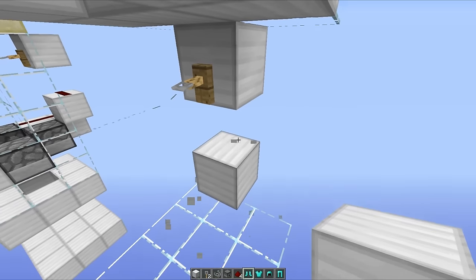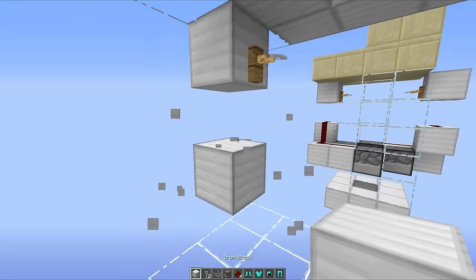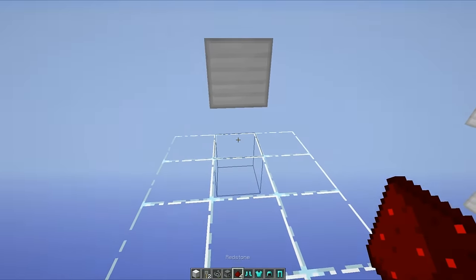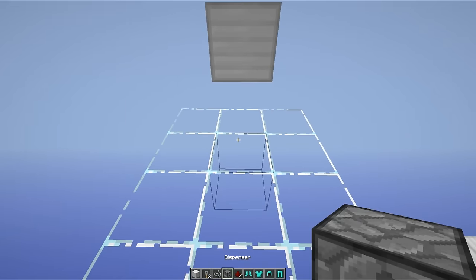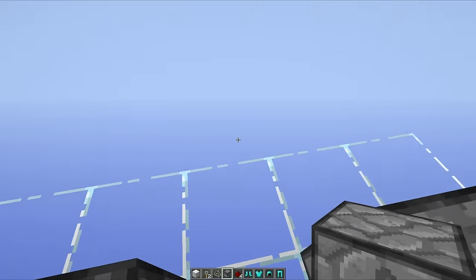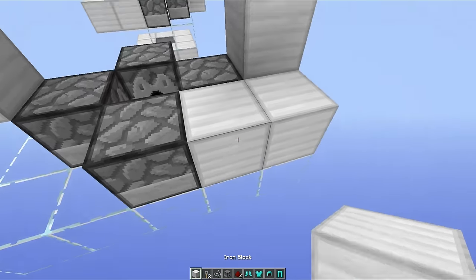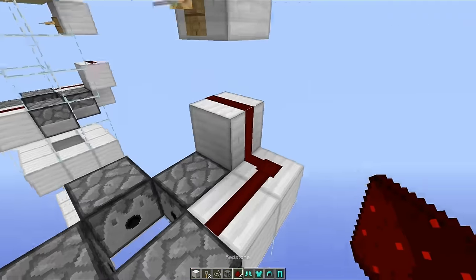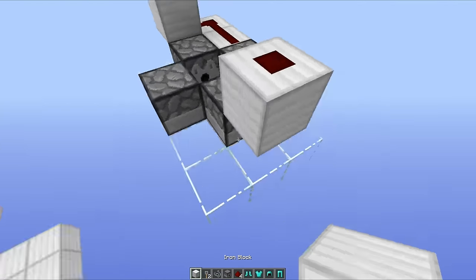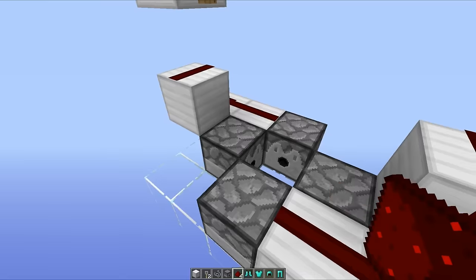But then underneath those, you want to go a block down like this, and place some redstone dust, and do the same thing on the other side — redstone dust just like that. And then off the edge here, you just want to place a dispenser facing inwards on each of your four sides, just a bit like that, and then run redstone round from this block into those dispensers — one going one way, and then the other set of redstone going the other way, so it should power all of your dispensers.